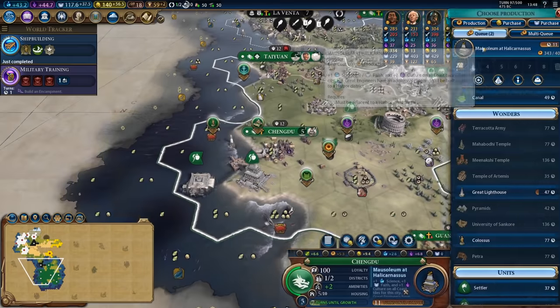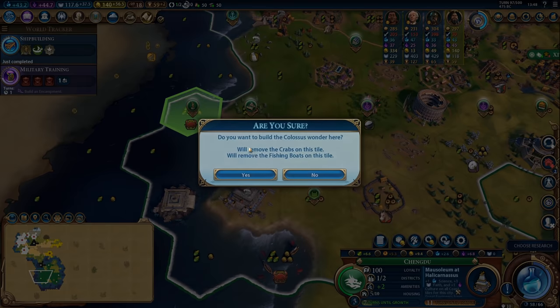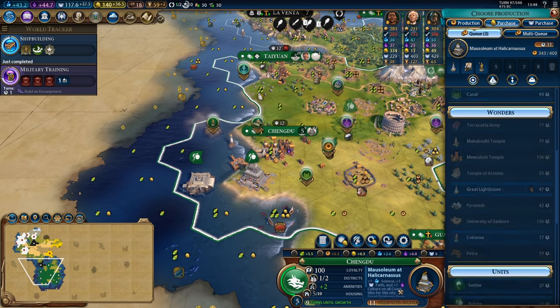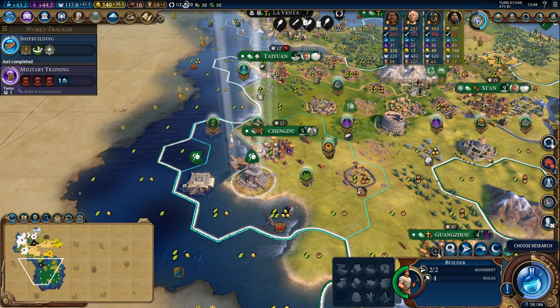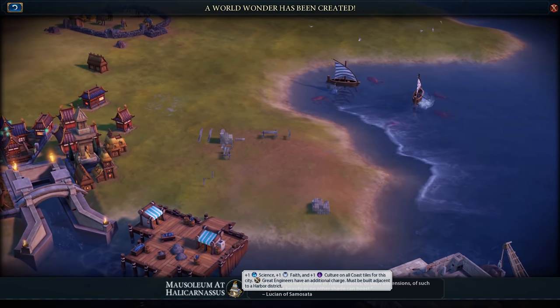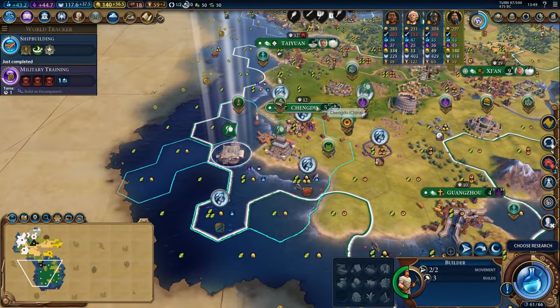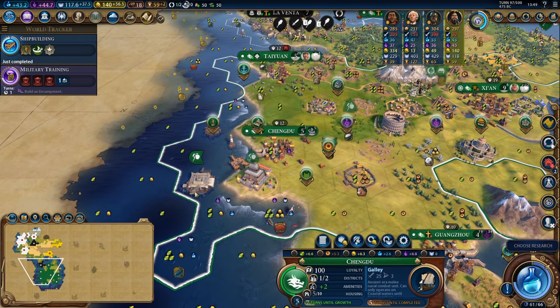The final wonder that we will be rushing is in fact the Colossus. I am going to be crushing a crab tile for that but that's okay. There we go — there's the Mausoleum giving us plus one science, plus one faith, and plus one culture on all coastal tiles in this city. We will be taking advantage of that very very quickly.